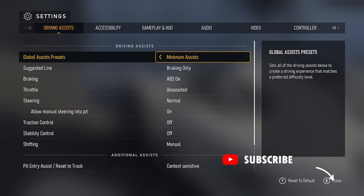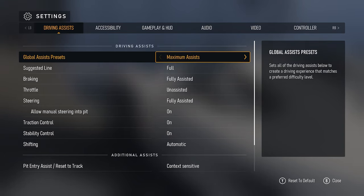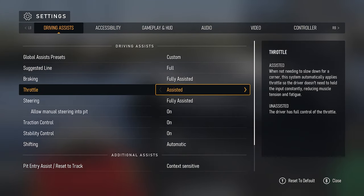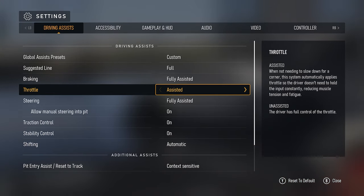This first part isn't necessary for the glitch but it can make it so you'll have less work to do. Here in the settings we're going to change our assist presets to maximum and then we want to change our throttle to assisted. Again, you don't have to do this but it does make less work for you.